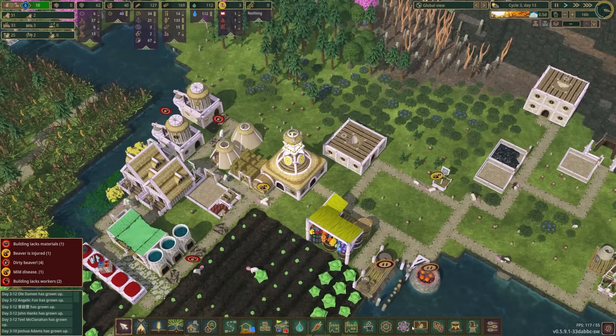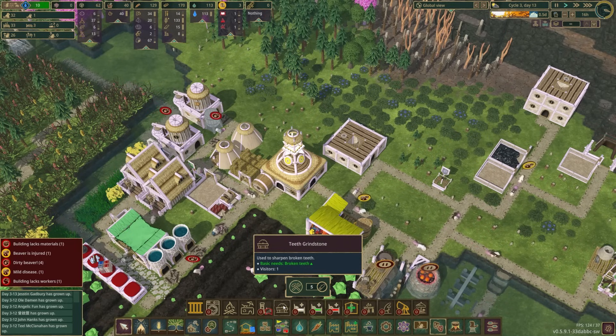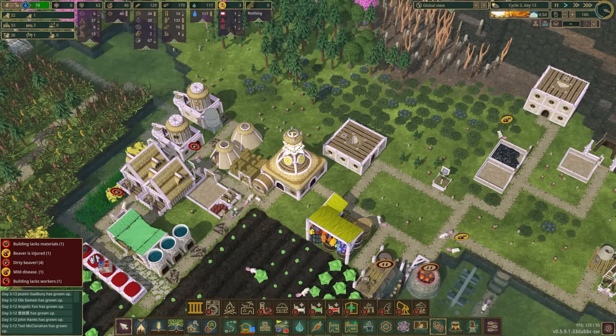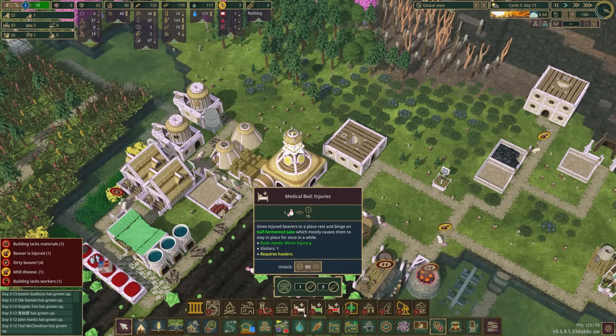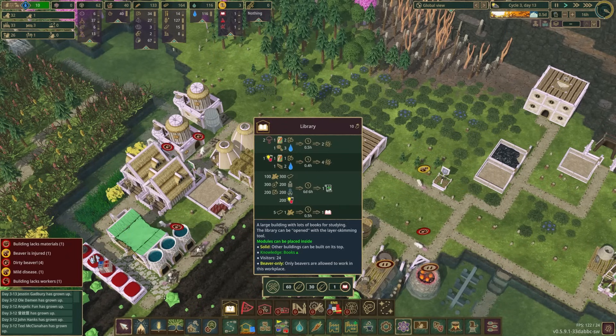We've got so much other stuff to worry about right now. We've got to be able to get stuff done. We have eight incapacitated beavers out of 33 — four are dirty, two are injured, one has mild disease. Times are rough here. We don't have any other way to fix them. The tooth grindstone — actually that's still here, okay we're good.